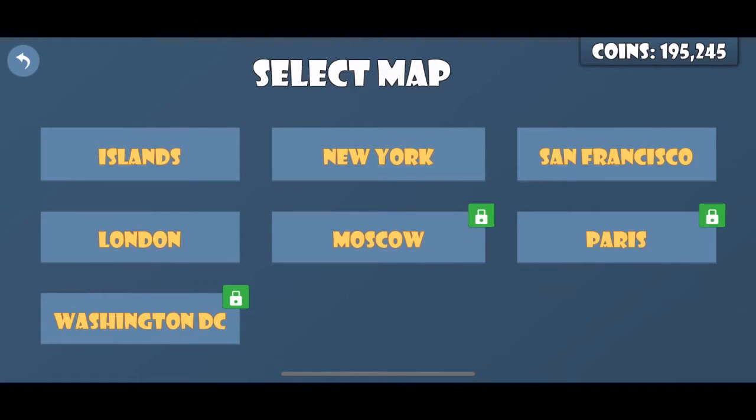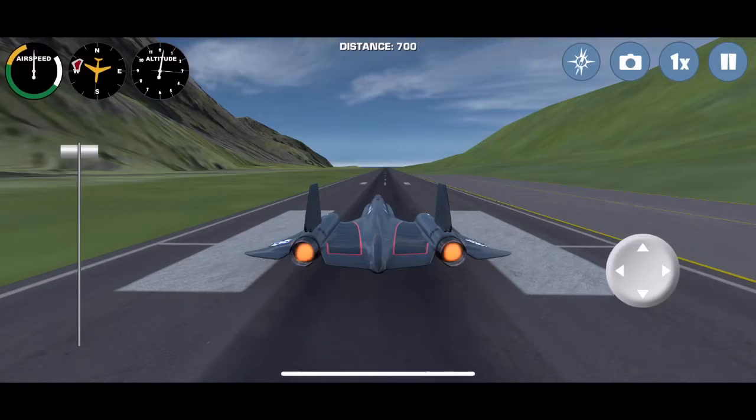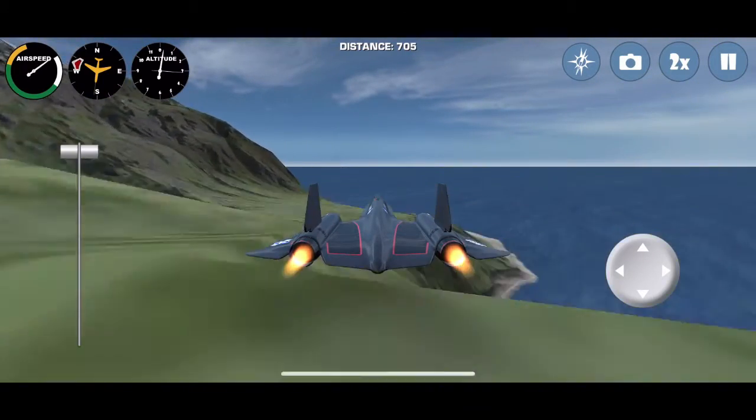Hey guys, welcome back to another video. Today we're gonna play airplane — we're gonna pick the SR-71 Blackbird and we're going to fly a distance of 700 miles.